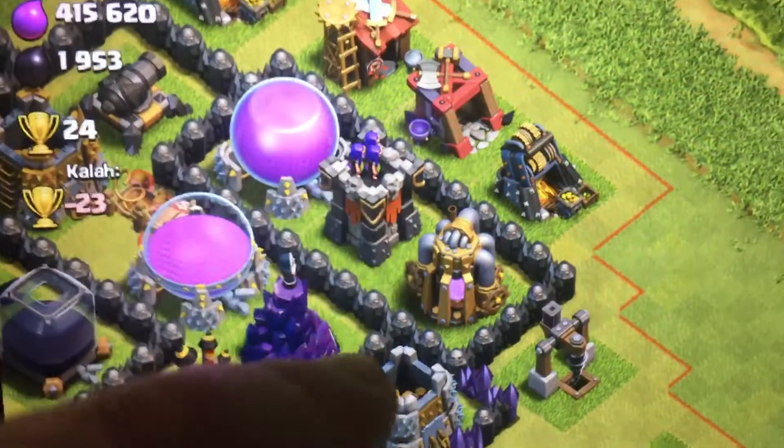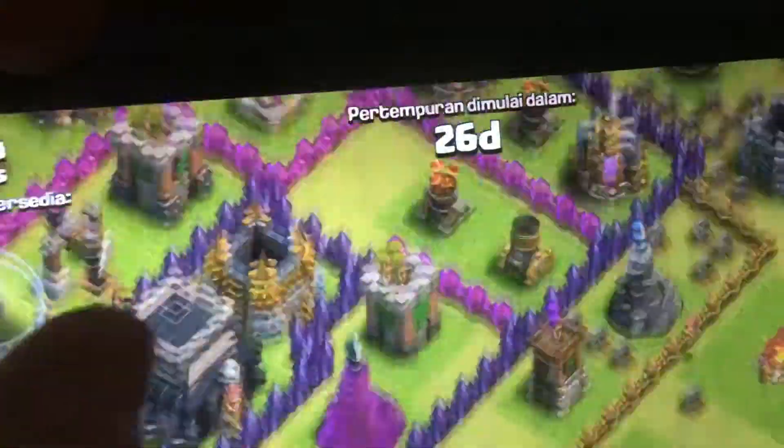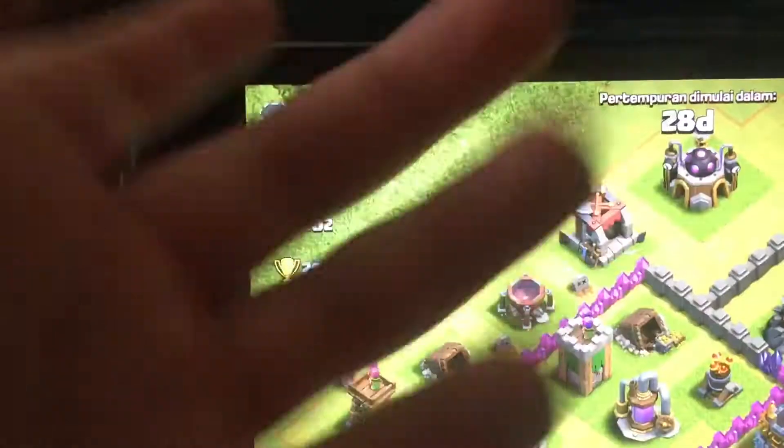All you need to do is put down some troops, drop a freeze on the defenses — or a heal, a rage, or whatever — to heal and rage your troops, or freeze the defenses. You got that. Another dead base, everything is on the outside. That's one core you just need to wipe out. Another one — 123,000. That's not too dead, but it is a little bit.